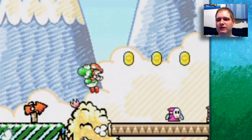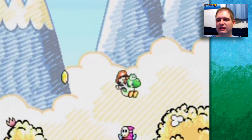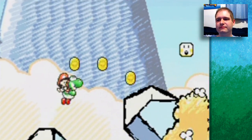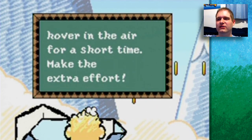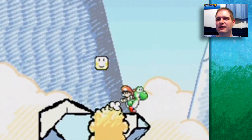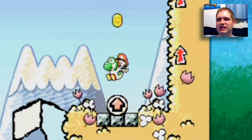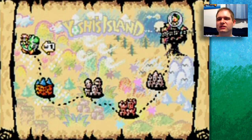The controls are simple: jump with the A button, move with the D-pad. You can jump on Shy Guys to kill them or jump at blocks to make them expand. Hold A while jumping to hover in the air for a short time. If you fall down, you can get back up using blocks. For the springy arrows, when they're at their most compressed state, jump on them and press A to get maximum height off them.